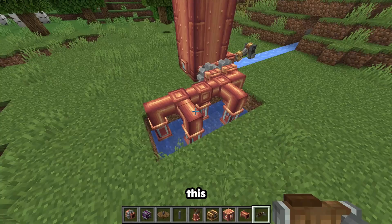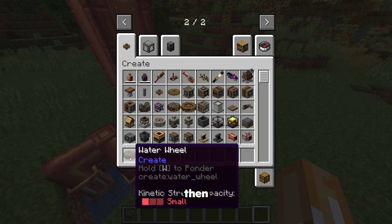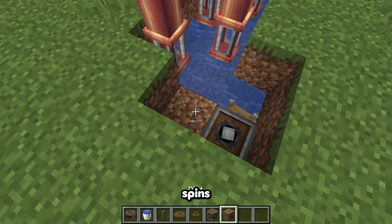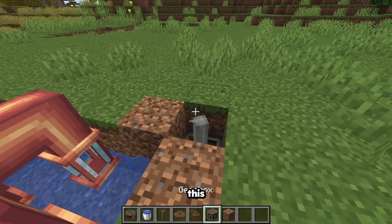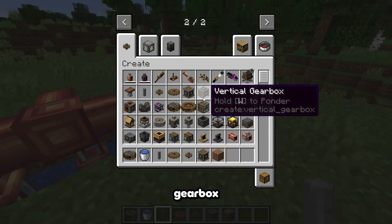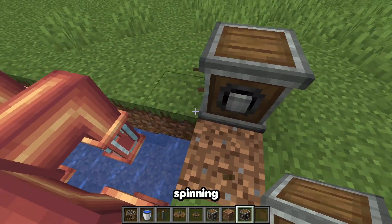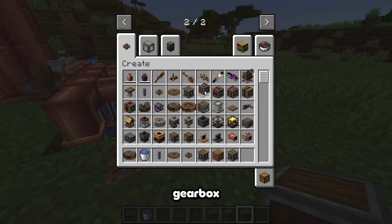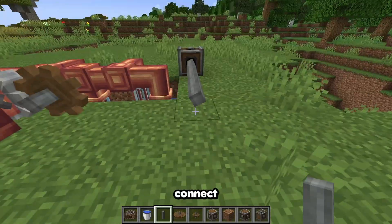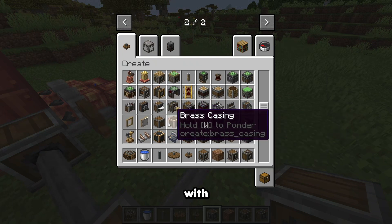What better way to do it than a water wheel? The water wheel spins like this — not like that, like this. Connect this here, I need a gearbox — boom. It wasn't a vertical gearbox. Now it spins! Connect this, and now if I make this look pretty with casing.